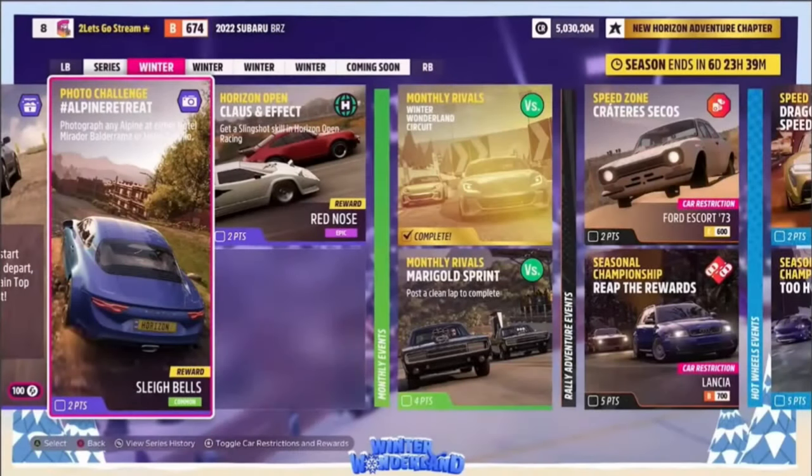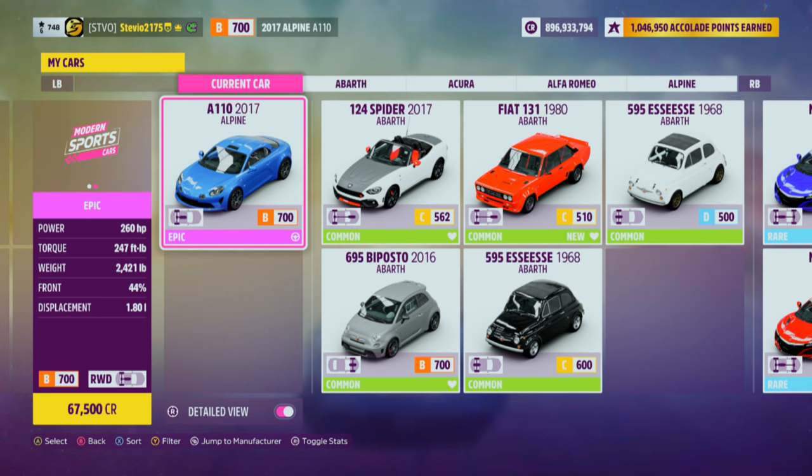Welcome to the Winter Wonderland. For our first photo challenge in week one of winter, we're going to have to photograph any Alpine at either Hotel Mirador Balderrama or Hotel Castillo. I'm of course going to show you both locations, but the first thing you gotta do is get in any Alpine. I went with the 2017 Alpine A110.